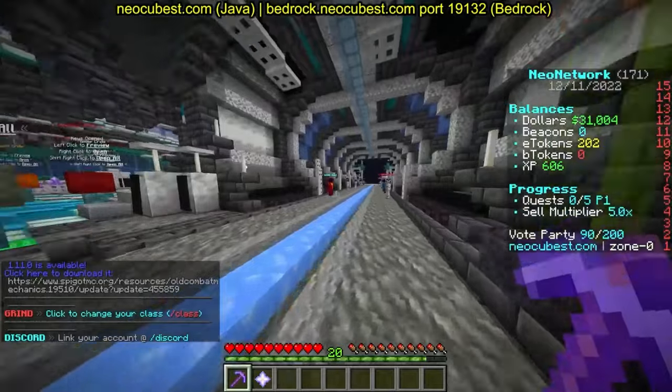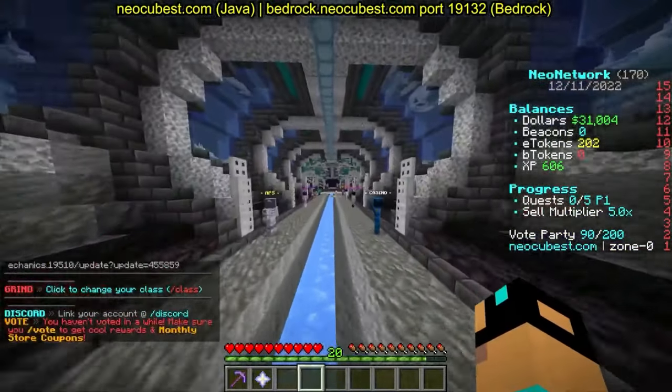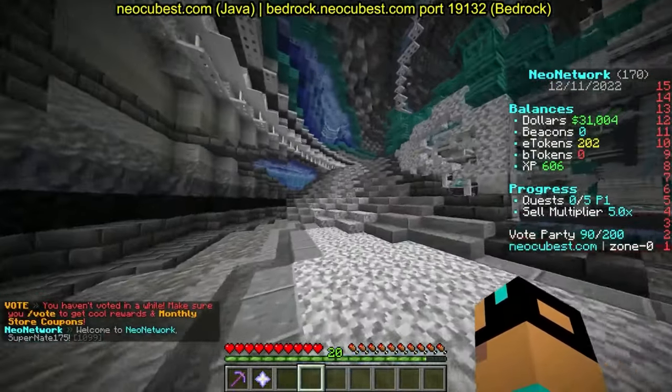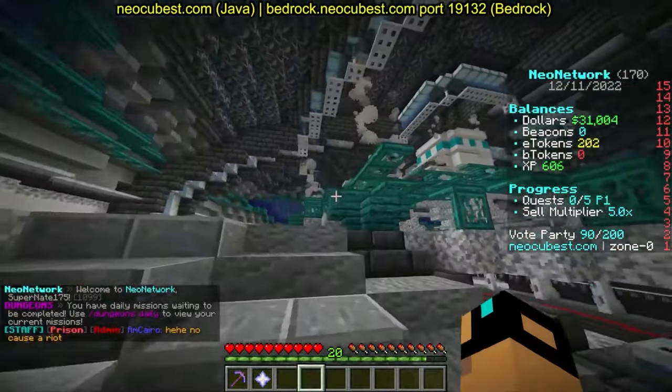I'm gonna buy the first backpack upgrade for zero E tokens, then the second one for 50 — now it's 5,000 blocks capacity, which is really cool. We'll go to slash spawn. There's tons of cool stuff in spawn, including these little astronaut NPCs.